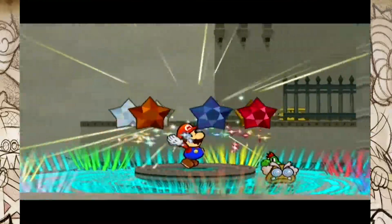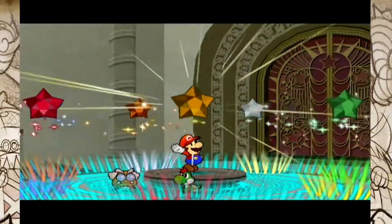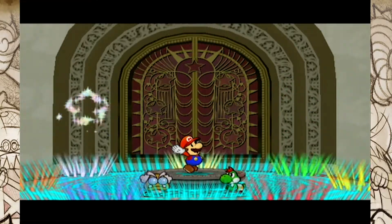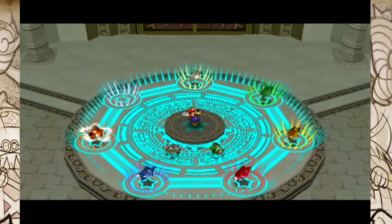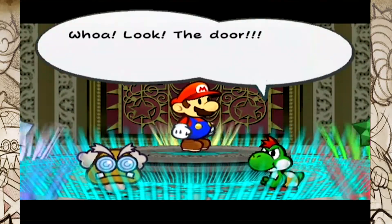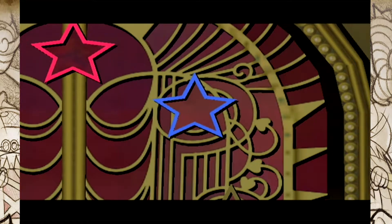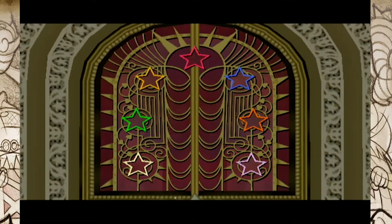I know you can go in the Pit of 100 Trials and get the Strange Sack, which lets you hold 20 items, and that would really help since the only way I'm gonna beat the game is with items. But I've decided I'm not going to do that — partly because I don't want to spend the time, but mainly because it would make the game a lot easier. I could just hold 20 Booze Sheets and of course I'd beat the Shadow Queen with 20 Booze Sheets. The whole point is resource management.